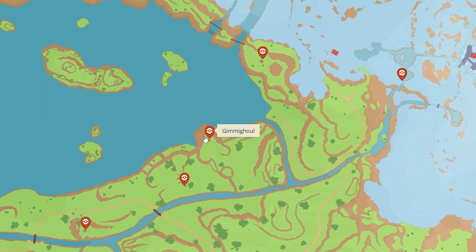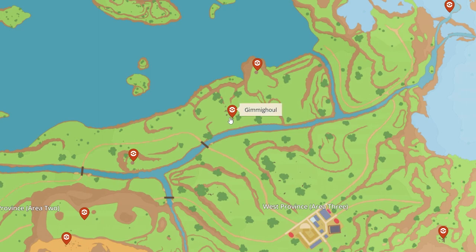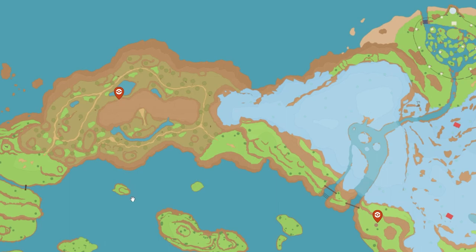You should know that some of these locations will require you to be able to do the really high jump with your legendary Pokemon. And some of these chests are not only in towers — they can also be found at the rune sites, as you can see here, like the one in the desert and the one in the grass, and there's one up here too.